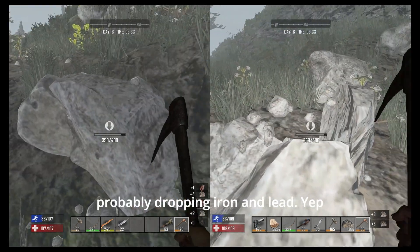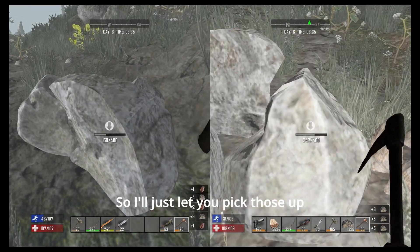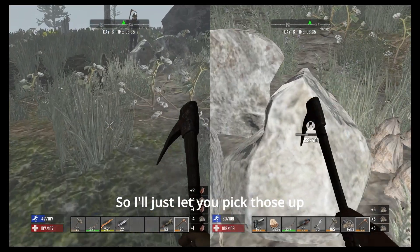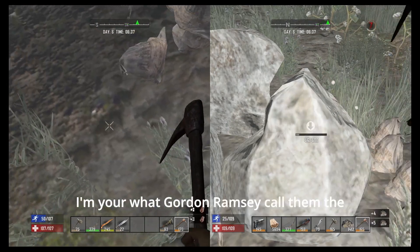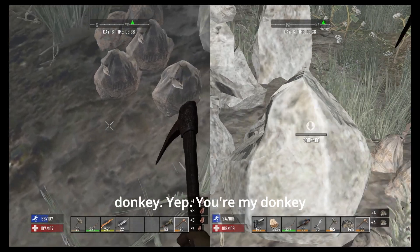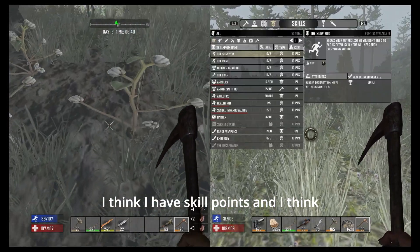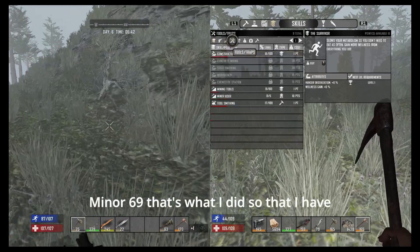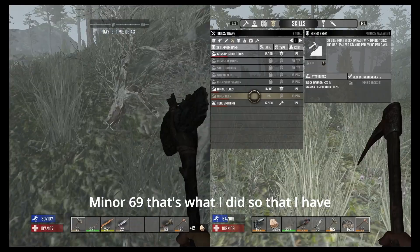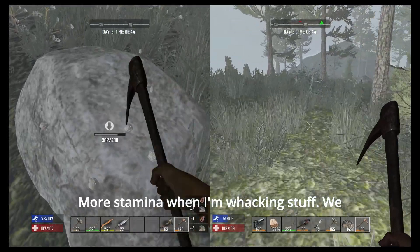I'm probably dropping iron and lead. I don't have any space so I'll just let you pick it up. You're my donkey — like Gordon Ramsay calls them. I think I have skill points and I'm going to put them in Minor 69 so that I have more stamina when I'm whacking stuff.